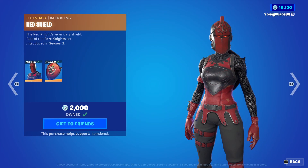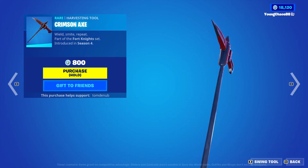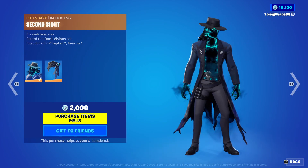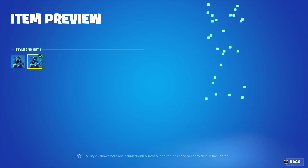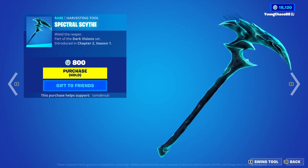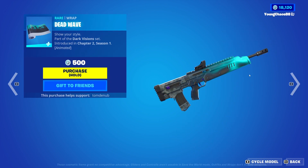We have Red Knight with a backbling Red Shield, a legendary skin at $2,000. We have Crimson Axe, a harvesting tool at $800. Dead Eye with a backbling Second Sight, a legendary skin at $2,000 — the skin has a secondary style to take the hat off. Spectral Axe, a harvesting tool at $800. And Dead Wave, a wrapping at $500.